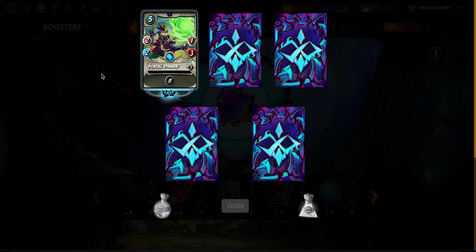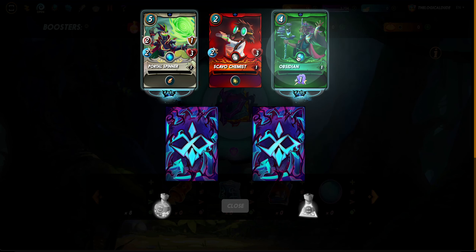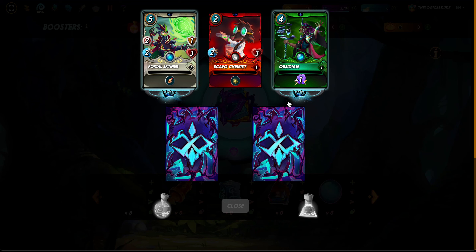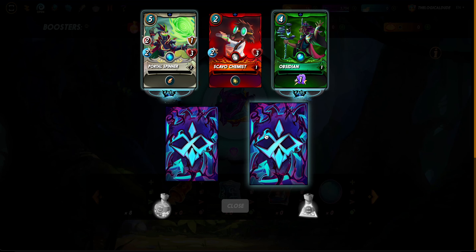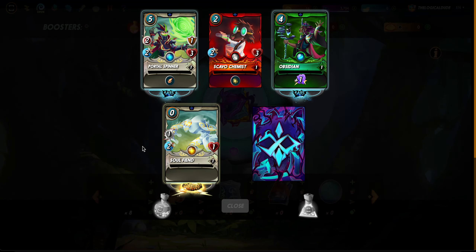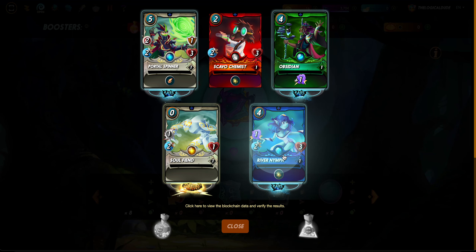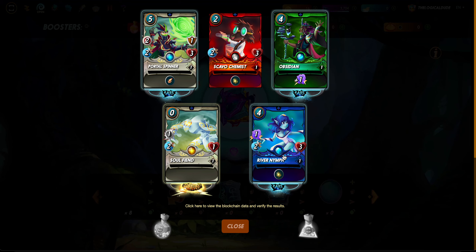We've got a rare portal spinner, a rare obsidian summoner - I've already got a stack powering up, I always like to add to it. And what is this? A legendary Soul Fiend! It's a legendary card with zero mana - I have never seen one with zero mana. That's cool, we'll have to see what the purpose of that is, but hey it's legendary so it's super rare.